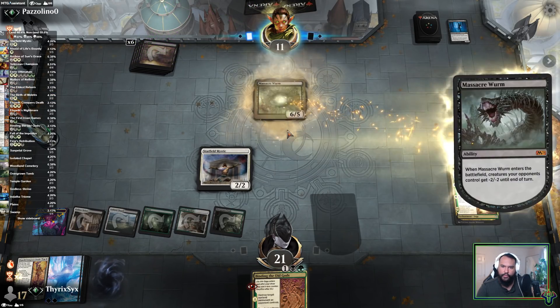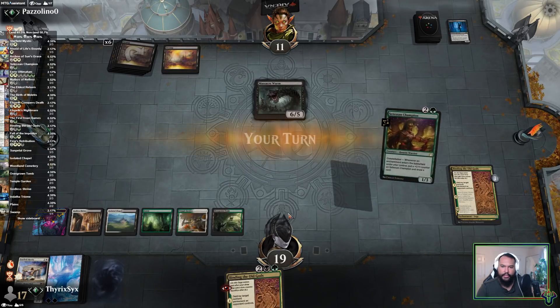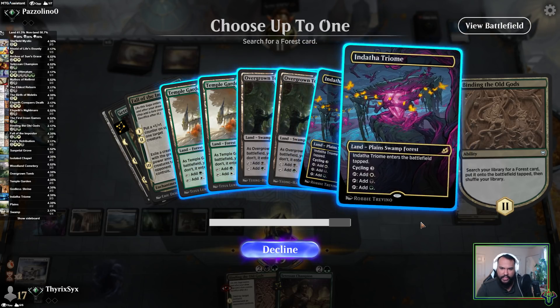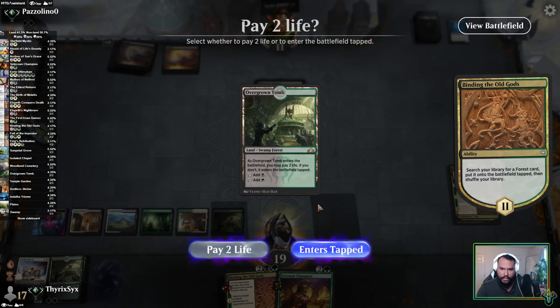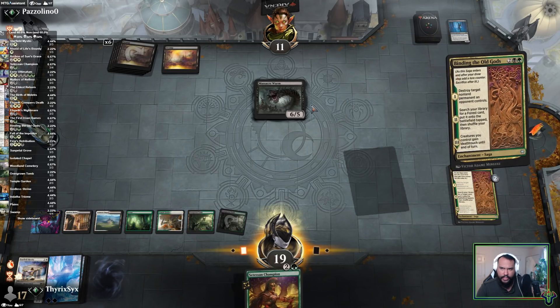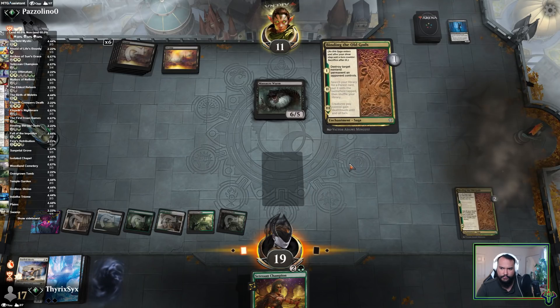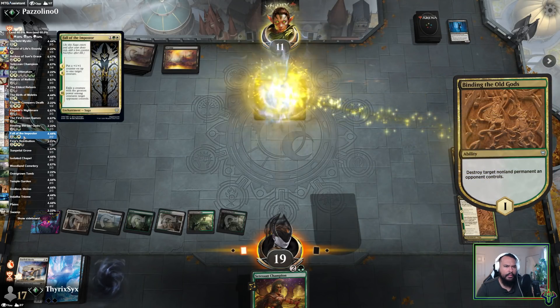Massacre Worm kills this, that's fine, because Binding the Old Gods gets any forest. Yeah, I just killed a Massacre Worm and I'm fine with it. We grab a land — unfortunately it comes in tapped, so I would have really liked to do this this turn. I think I'm actually going to grab the Tomb here because if I draw one of these later I can cycle it. And I am just going to kill it — I lose out on a little bit of value for my Setessan Champion, but I have so many enchantments left in the deck.